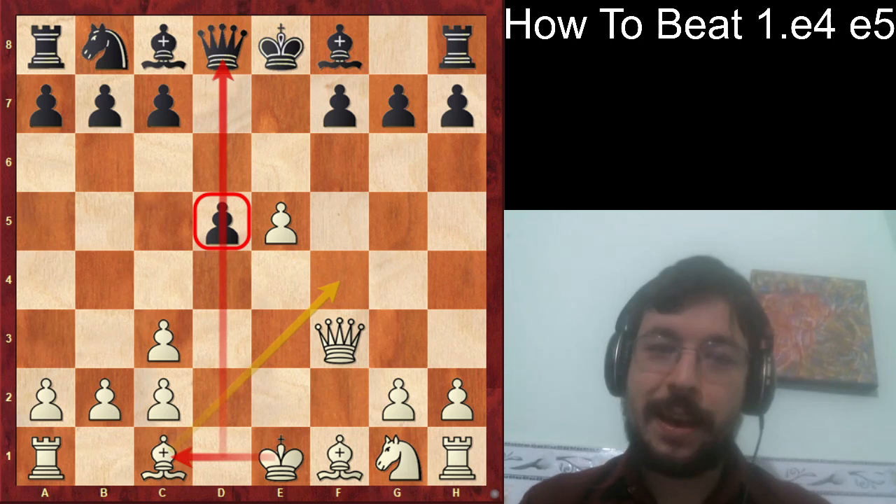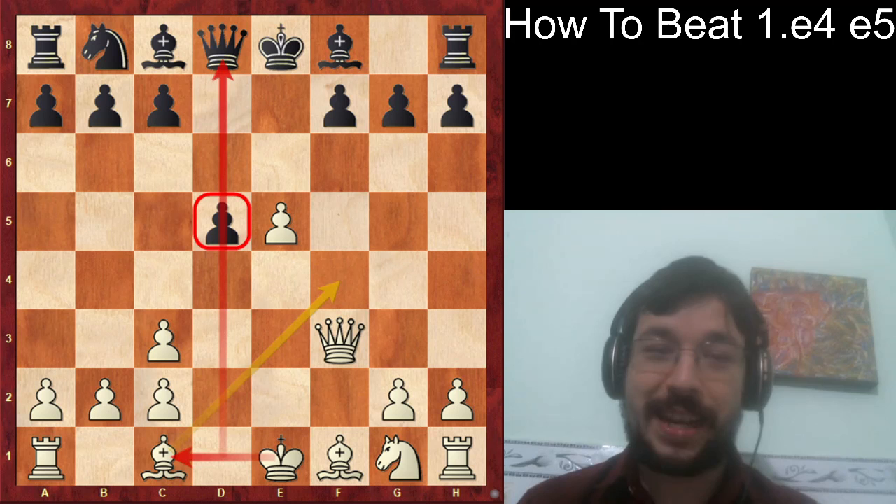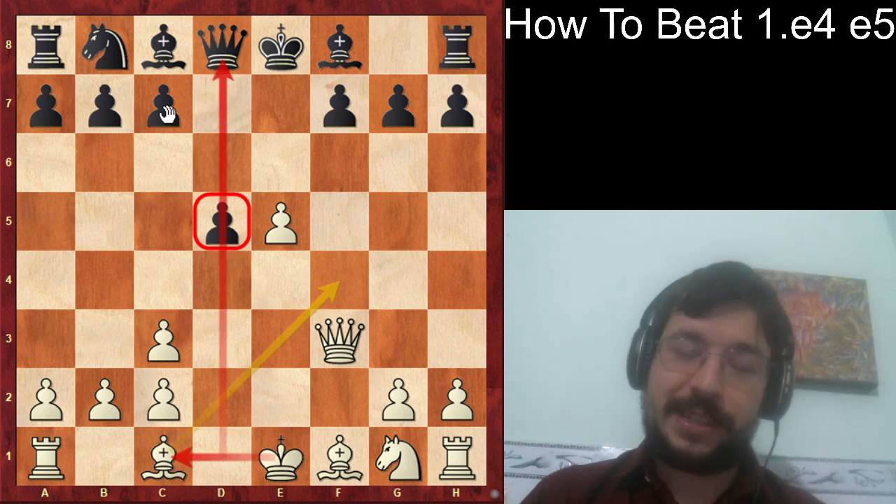We had Knight takes c3, d takes c3. It feels fun to be able to recapture away from center — like saying I know the exceptions to what my first chess coach told me. The game saw Bishop e6.